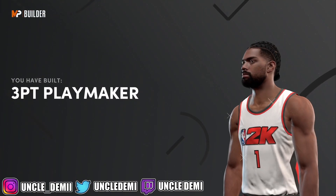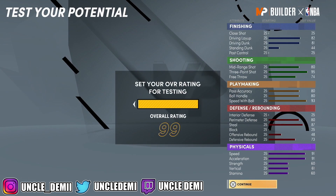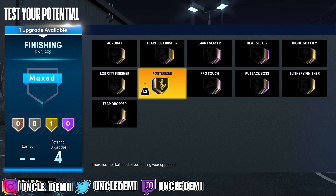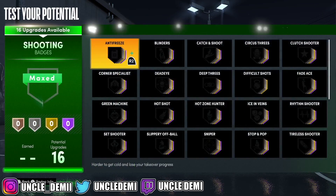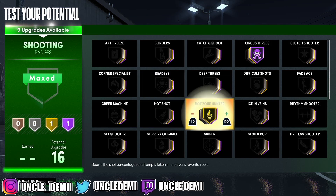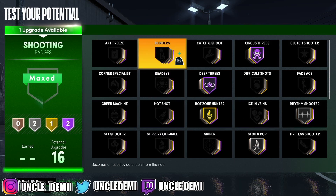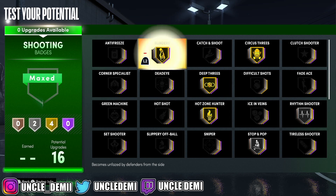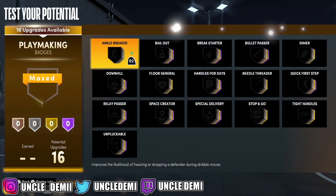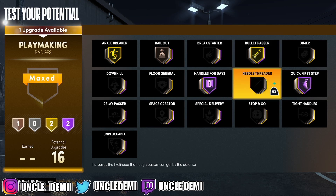And there you have it — you have a three-point playmaker. Let's get this build to 99 and go over the badges. For finishing, you want posterizer first, and then throw on slithery as the bronze badge. For shooting, a lot of people like circus threes, hot zone hunter, deep threes, rhythm shooter, stop and pop, and blinders — work around that however you like. For playmaking, you must get anchor breakers, bail out, handles for days, quick first steps, bullet passer at least gold, and unplugable.